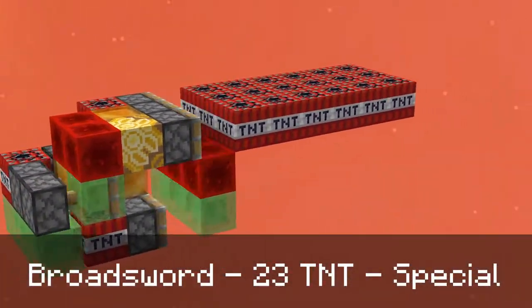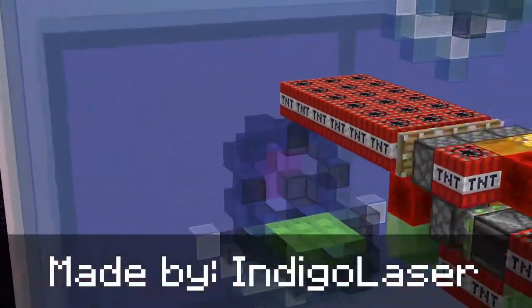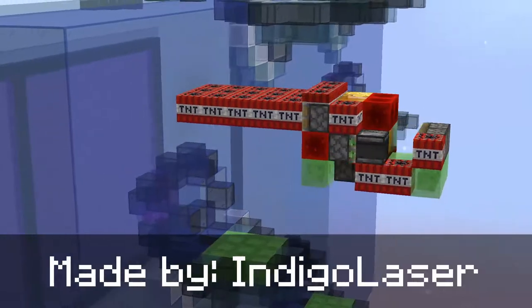It has 23 TNT and it travels with a 3.3 meters per second engine, which is why I'm talking so fast. It is made by Indigo Laser, who also made the catapult missile and another missile which you'll see in another video.